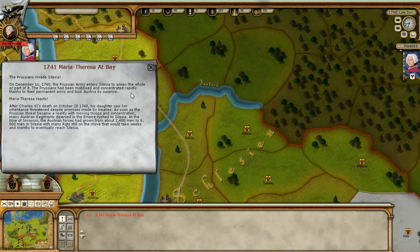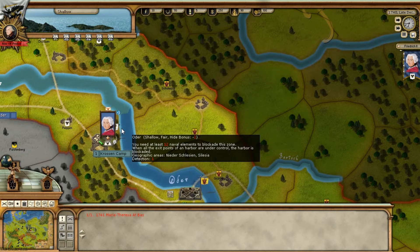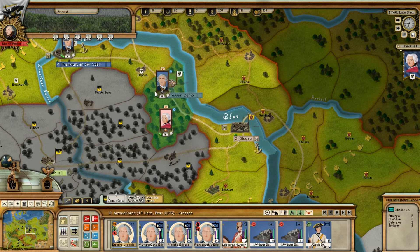The Prussians had been mobilized and concentrated rapidly thanks to their permanent army and took Austria by surprise. Maria Theresa reacts: after Charles VI's death on October the 20th, 1740, his daughter saw her inheritance threatened despite treaty promises. As the Prussian threat became reality, many Austrian regiments rushed to Silesia. At the time of invasion, Austrian forces had grown from about 2,400 men to 8,000 men in Silesia, with many regiments still on the move — taking weeks and months to eventually reach Silesia.